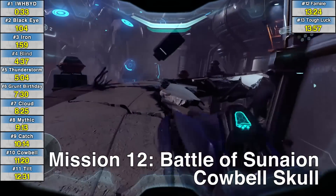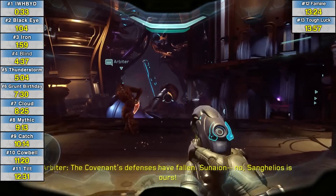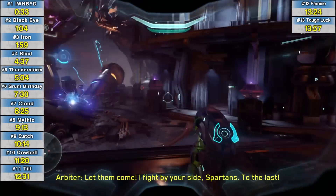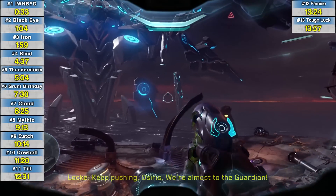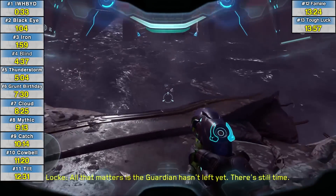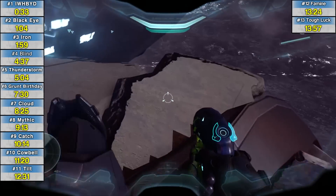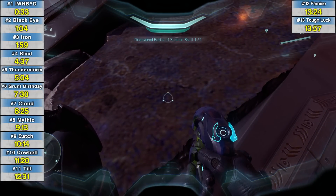Cowbell skull. After you run across this highway that is falling apart, very late in the mission — way after destroying all the anti-air turrets — you're going to come into this area that you can recognize. You're still following the Arbiter around. Straight ahead you're going to see the big flying enemy way off in the distance, and then you'll notice those curly pieces of rebar. Behind it is a little hidden spot you can jump down on — a little I-beam — and then kind of half-buried somewhere in the cement down here is the skull. It's a harder one to see.